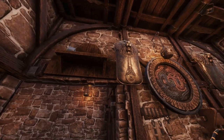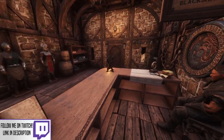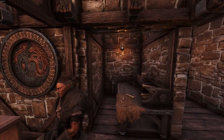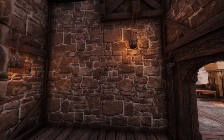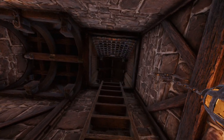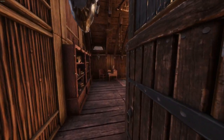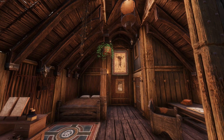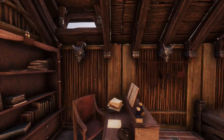Behind the counter is the store owner with access to the living area and rear workshop from behind. Heading upstairs, this is the living area for the store owner. In keeping with the theme, this is designed to be quite cramped but still fairly cosy, and includes a bed, a small collection of books, a writing desk to keep track of orders and earnings, and even a small bathroom.